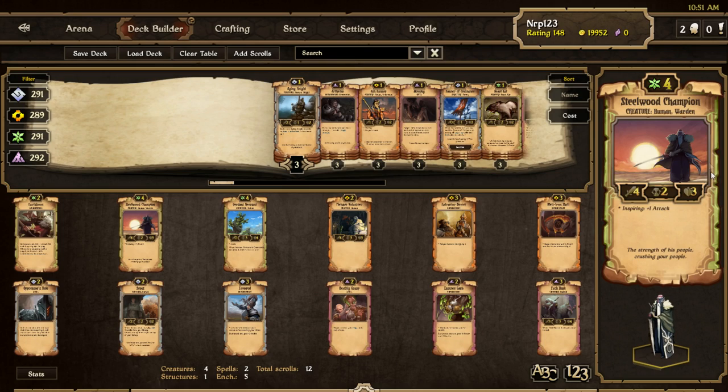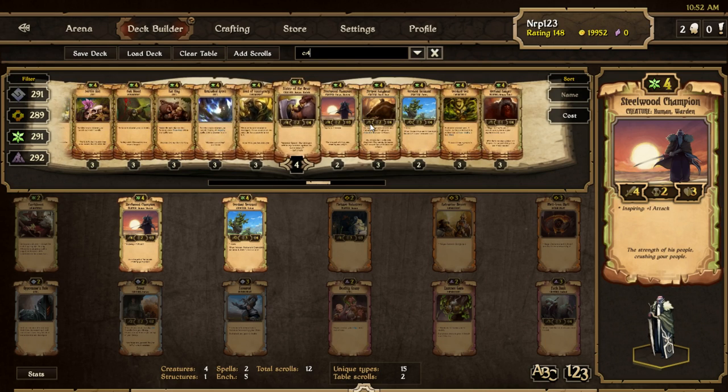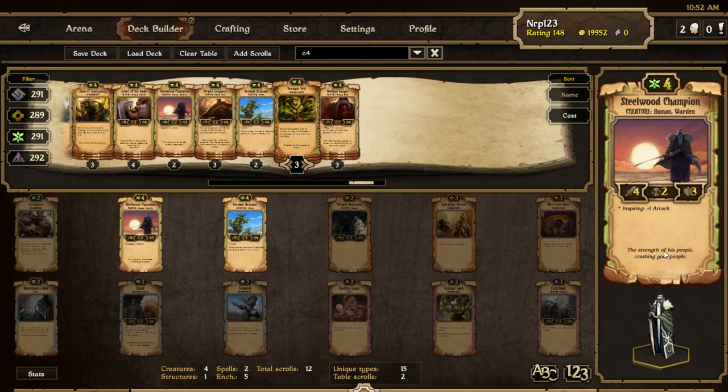Things with 3 health that cost 4 are rarely played because of Kinfolk Veteran, Burn, and the mass amount of creatures that have 3 attack. He won't be that good because he only has 3 health at 4 cost, and Growth has a lot of good 4-cost creatures with 4 health — like Brother the Wolf, Shirt's Fangbear, Wetland Ranger. I'm not sure Steelwood Champion is going to make it in. The Inspiring plus one attack is good, but there are a lot of ways to buff attack in Growth.